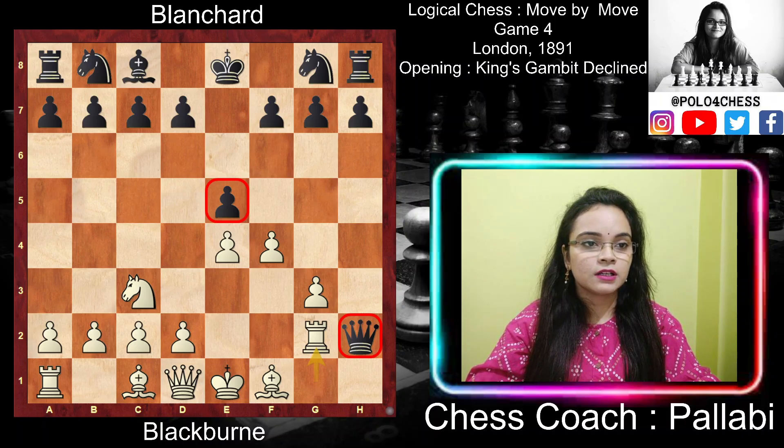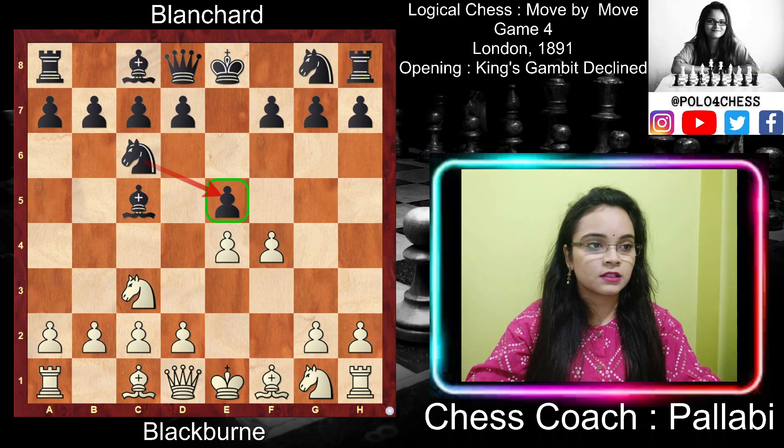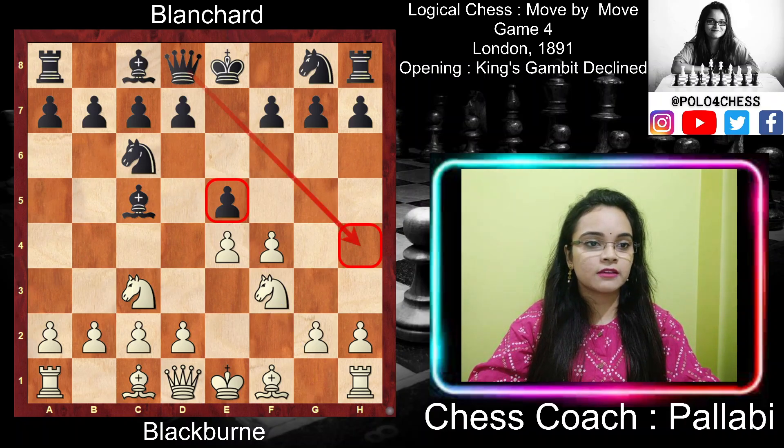After Knight c3, Black played Knight c6 — also controlling the center, supporting the e5 pawn, and controlling the d4 square, which prevents White from playing d4. After Knight c6, White played Knight f3, developing towards the center and attacking the e5 pawn. This also controls the h4 square, preventing Black from playing Queen h4 check.